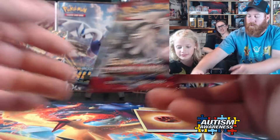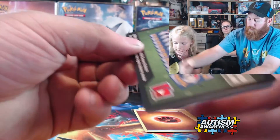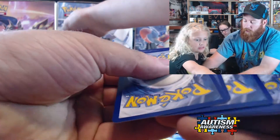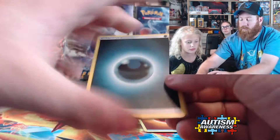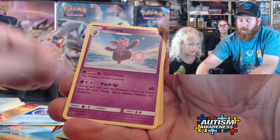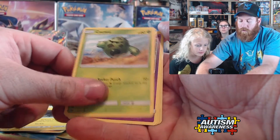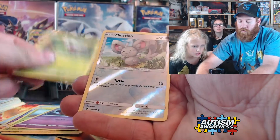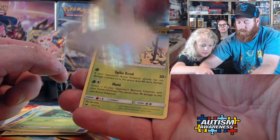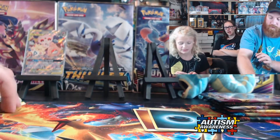He's just hopping around. Alright, Crimson Invasion. So far we are not doing that great. What do you think the energy is? Water. Fighting. Dark. We need dark. Peaking red cards. Grumpig. Weavile. Stufful. Snubbull. Geodude. Cacnea. Cacnea. Misdreavus. Shelmet. And oh — Cacturne! So creepy! It's just a cactus. Its eyes are creepy.